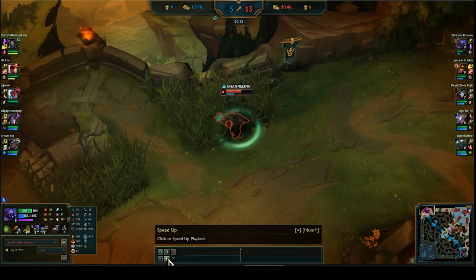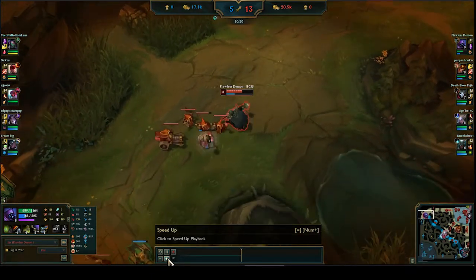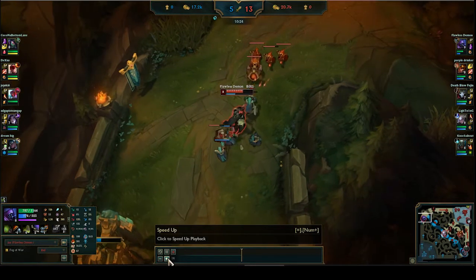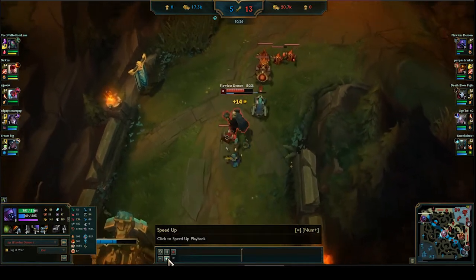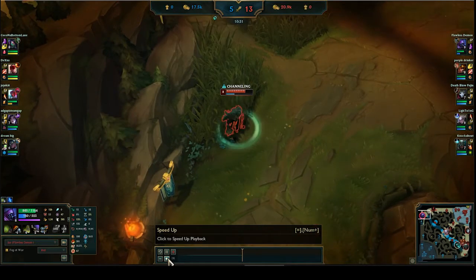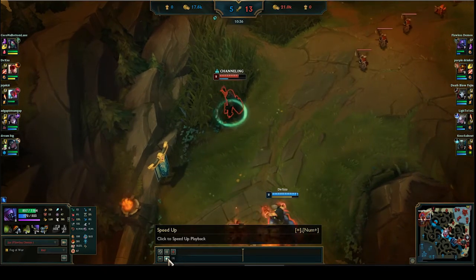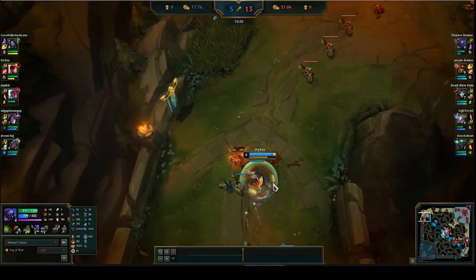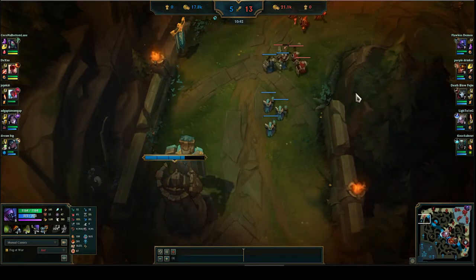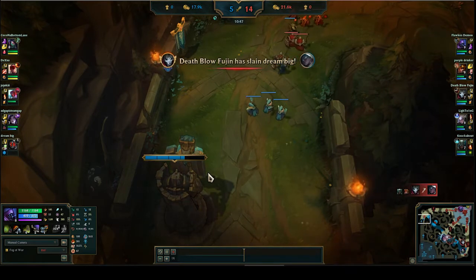He flashed and killed her. I think he was baiting - saying 'I don't have my E anymore, come jump on me' - and then she stayed around, he used his E, flashed, and killed her. Then he backed again. This is something I notice with master players or high-level players: the tendency to push lane and reset, push lane and reset - take a fight, push lane and reset, take an objective. It's not staying under the lane because if he did, the enemy would have come to gank him.